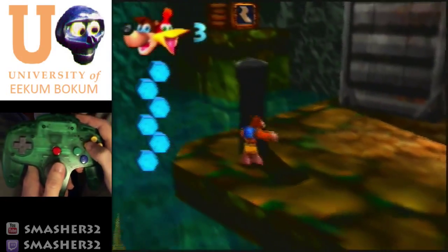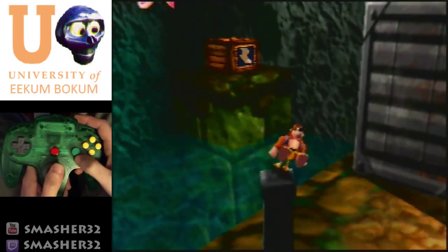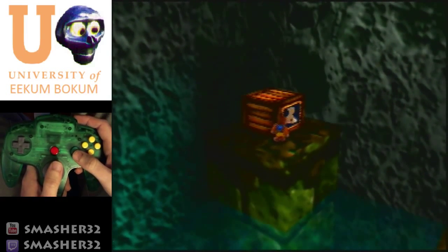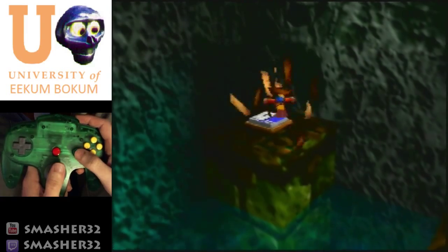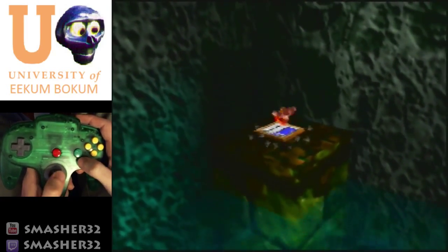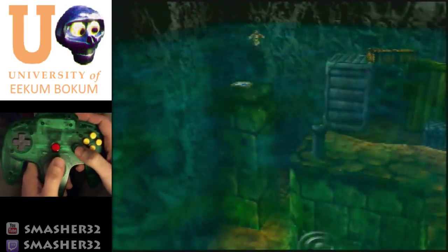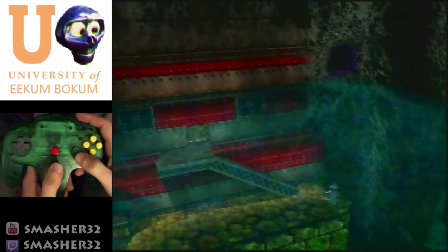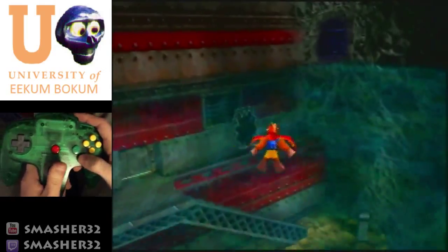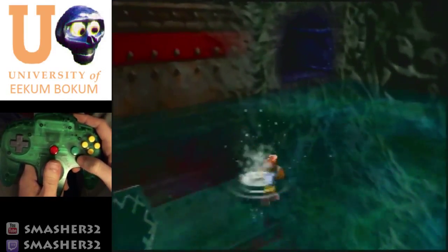This part you can either high jump or do like the other parts — Talon Trot jump up to it and then jump there. For this part I like to be right next to the box, because if you rat-a-tat rap kind of far from it, you can actually fall back in the water and it's pretty inconvenient. After you hit the switch, just jump — it'll give you a little bit more distance. We're going to go all the way over here just to open Rusty Bucket Bay.